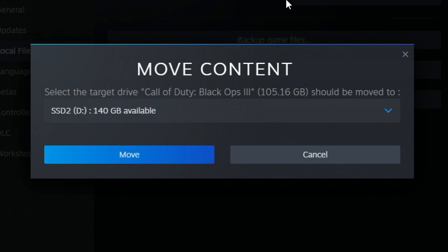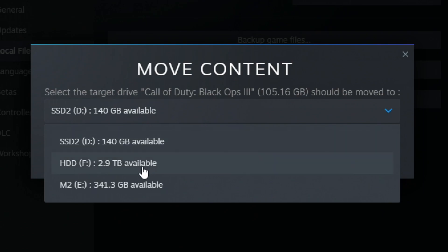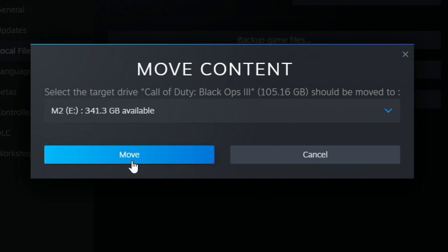So we're going to select Call of Duty — you can see it's on my C drive right there from the top — and we're going to click on this and move it to whatever drive you want. I want to put it into my E drive for the time being. Once we do that we just have to move the drive.